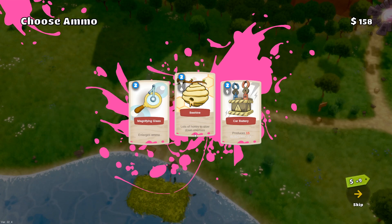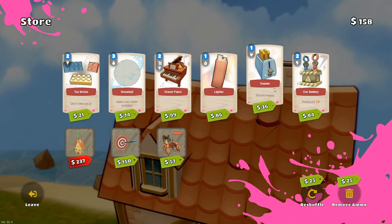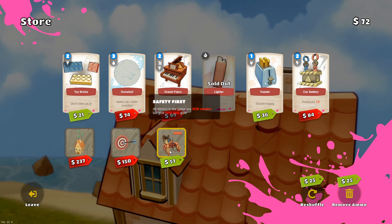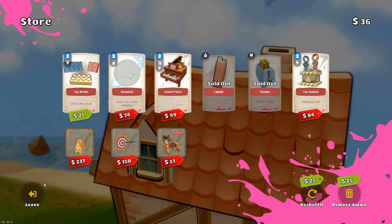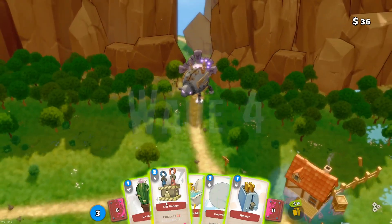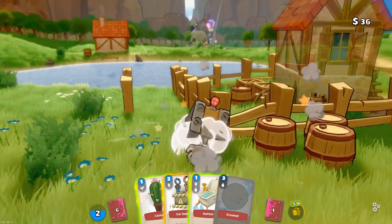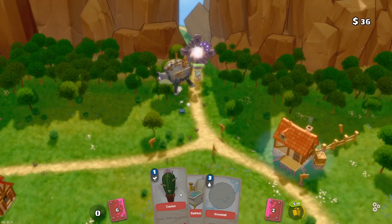Magnifying glass enlarges ammo. Lots of honey to slow down enemies, or produces electricity — this is useful on mechanical things like the toaster, because then the toaster generates electricity outside from regular things. Also lighter — great because it allows you to start fires. I'd also like another toaster since now we've got the car batteries. Let's throw a toaster this way and put a car battery on it so it generates electricity there.